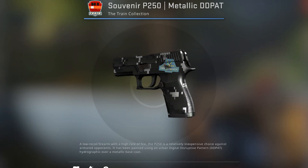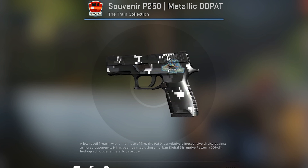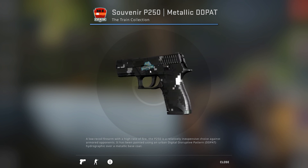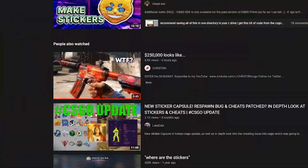A: the position in which they were placed. B: how scratched they were. And C: the size and orientation of the sticker itself. That's why this sticker here is pretty big, and the same sticker on this different souvenir is in a different position and is much, much smaller.